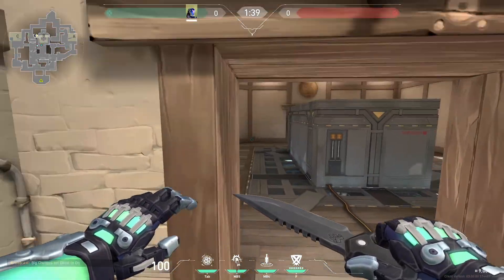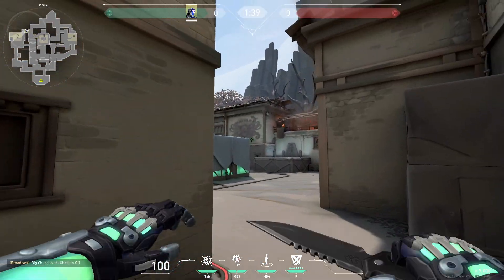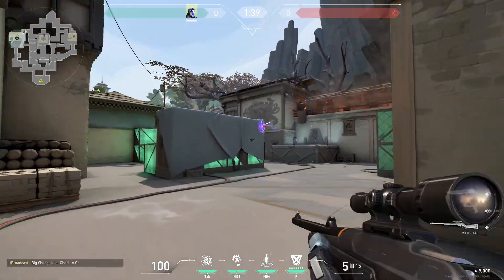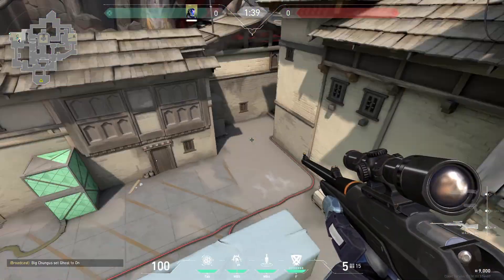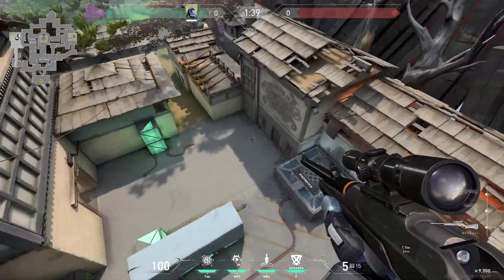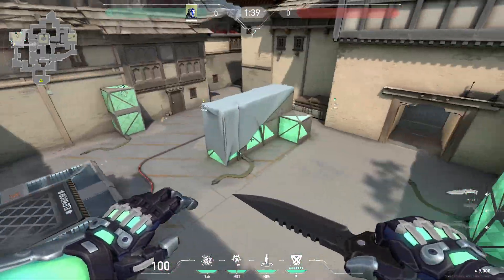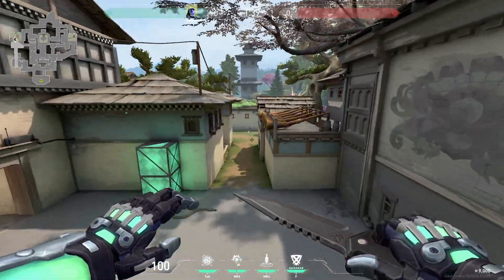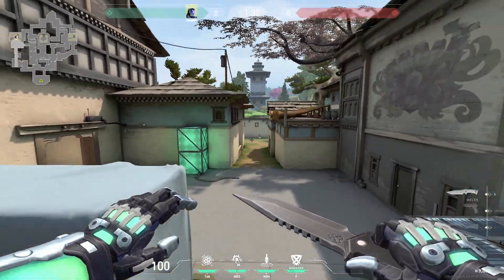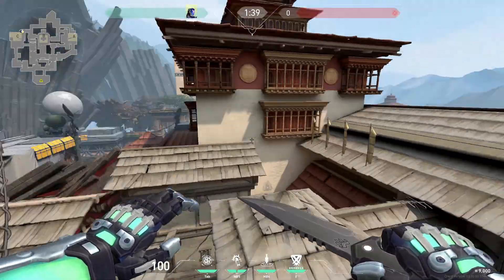Those knives don't require much thought. On C when retaking, try to hit this corner since it gets you the most info — it goes all the way to the back and gets even the locks and all these corners. Or if there's no one on site, don't forget to throw it along so you can prevent any lineups or ultimates that might come in.